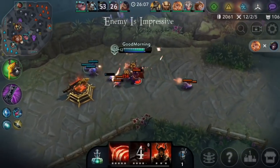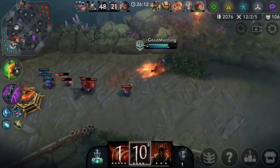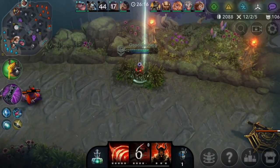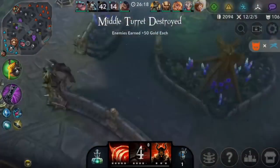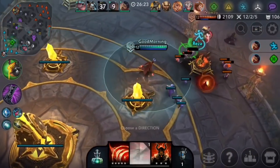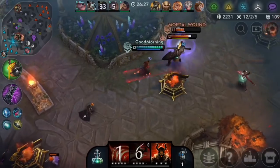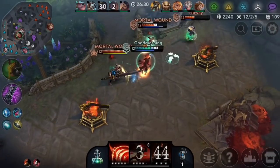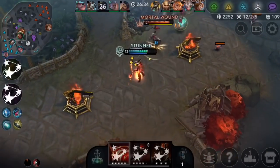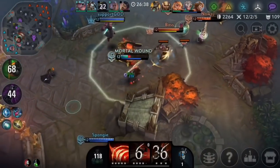Looks like Cruel's heading up — I can get a recall in here. Miho's recalling too, so we can look for this engage. Without Miho or Cruel that's such a free engage. Wait, we can go for this — I have everything up and can easily win this. No wait, I cannot easily win this, it's 1v3. I didn't really have my team with me.